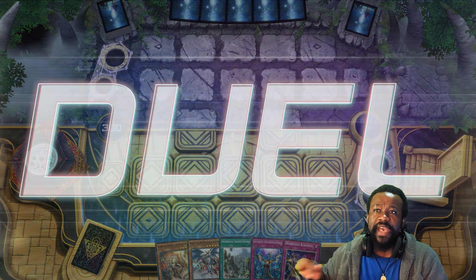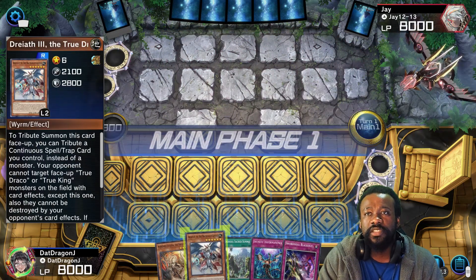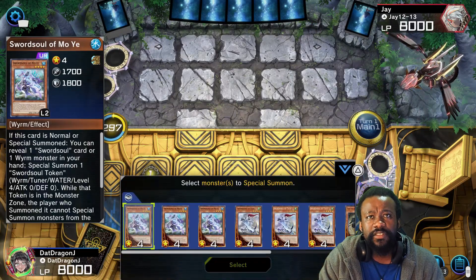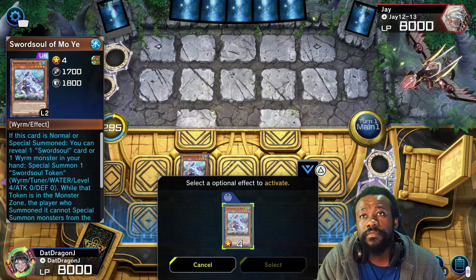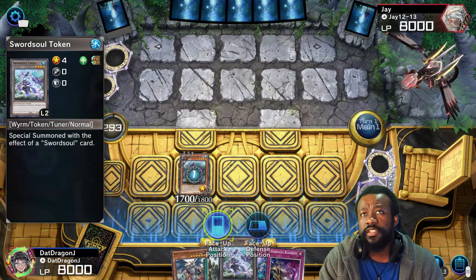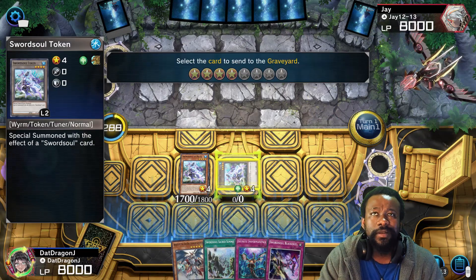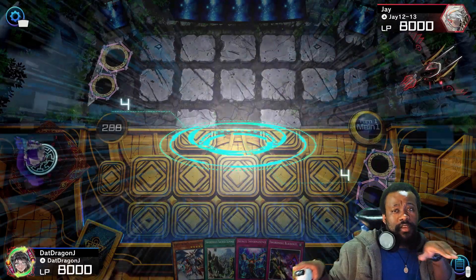All right, let's see what opening hand we get. Not a bad hand — I would have liked something a little better, but definitely not bad to start with. I can summon Vistorius and use her effect, then summon Melee. Use Melee's effect — I'm going to reveal Sacred Sword Summit. Then proceed to summon Grandmaster, because he's a master. Every time I record videos I'm just happy — I don't know why, but I'm loving it.